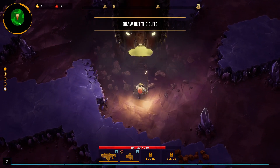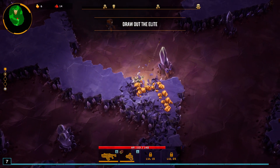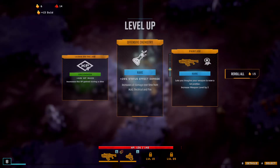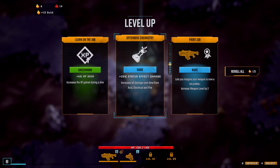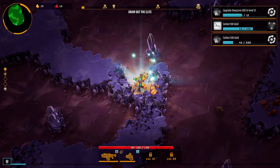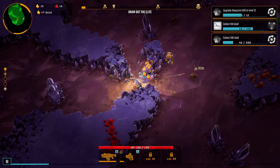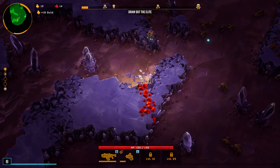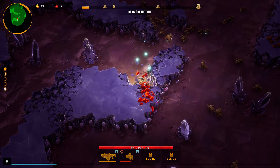There's beasties to shoot and work to be done. False alarm, the robot's already here — all is well. The on-board entertainment sucks! Offensive Chemistry increases all damage over time from elements I do not have. Sure, let's go with Learn on the Job — increases XP gain during a dive. I wonder if the line 'I don't normally pick this one' is meant to indicate I probably shouldn't be picking that one as the Scout.